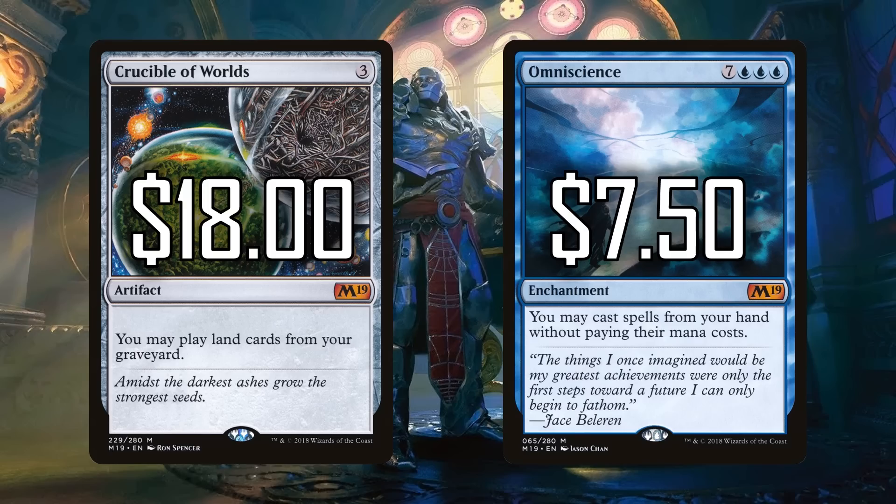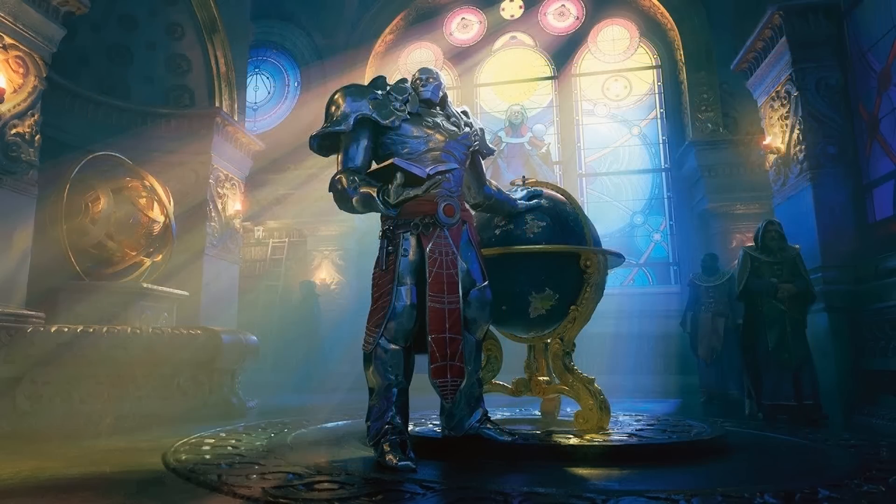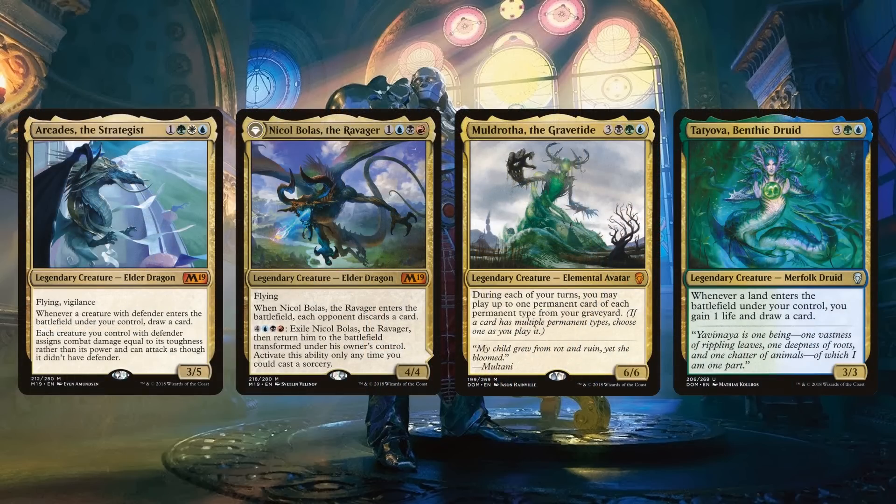There's one other shout out I want to make: these sets were great for commanders and legendary creatures. They brought back the original Elder Dragons, the namesake of our format — Arcades and Nicol Bolas gracing M19. And then Dominaria was filled with some of the most popular commanders ever. We even got cool uncommon commanders. These sets are filled with great cards for our format.